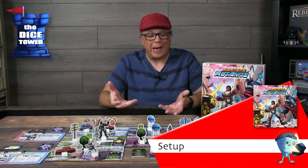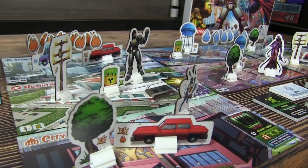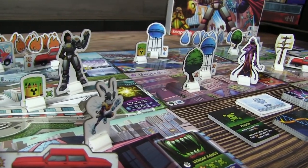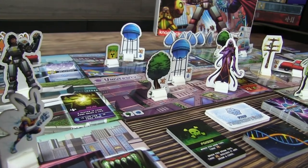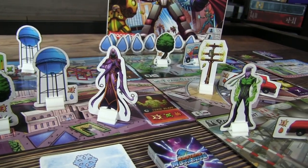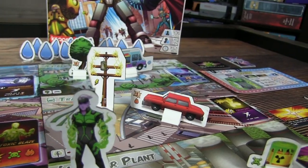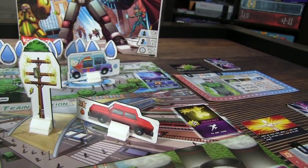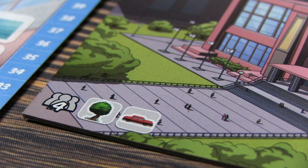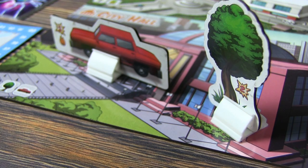Depending on the player count, the game will determine the layout of the city. Each of the different zones of the city are a tile that you'll lay out in the appropriate configuration. Here we are set up for a four player game, which is the game I enjoy the most. It is two versus two, where you can team up, do tactics, and strategize as you face off against your fellow mutants. You'll lay out these city tiles, and at the bottom of the tiles it will show you what different items go in these zones. These items or objects in the zones will be things that you can toss and throw at the other players in the game.